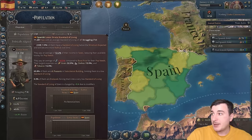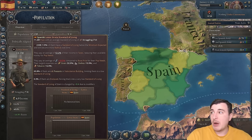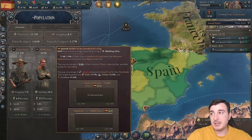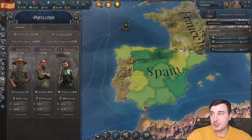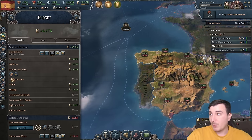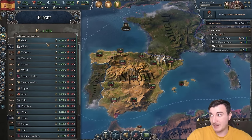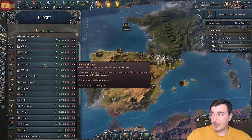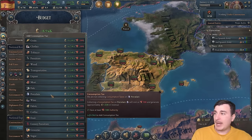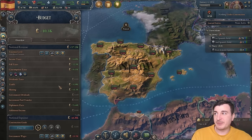Looking at our population, the lower strata spends most of their money on grain, clothes, and tobacco, while the middle strata is similar with the addition of furniture. The upper strata spends on services, transport, and luxury clothing. So we're going to cancel tobacco tax and switch to a services tax, luxury clothing tax, and add a porcelain tax. It's not too much, but it's better than nothing.